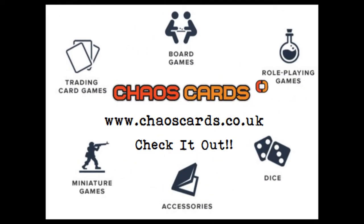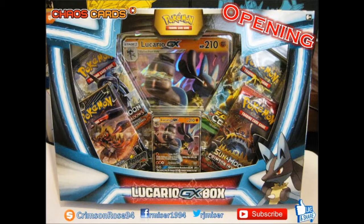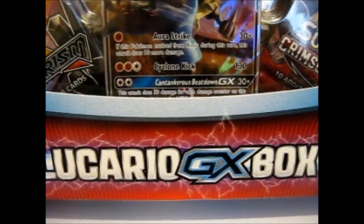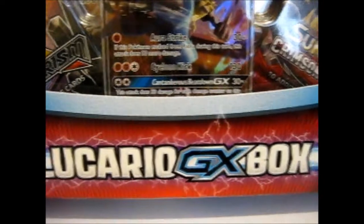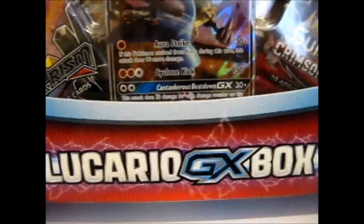Check out Chaos Cards for awesome prices and products. Ruth here, and this is the awesome Lucario GX box, one of the two more recent releases.